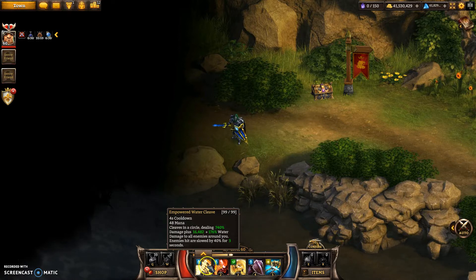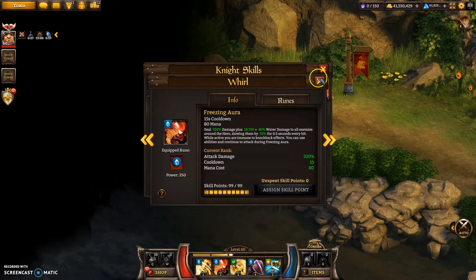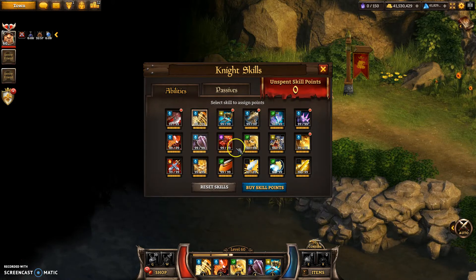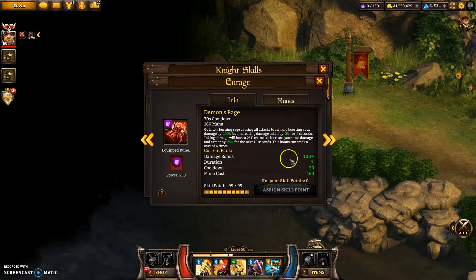For skills, I'm not using flowing blades — even though it's really strong — because it's all mobs throughout. I'm going to be using freezing aura for doing loads of damage to a group of enemies at once, and also empowered water cleave because it does a lot of water damage and you can spam it. All my skills are maxed. The important ones to have maxed are spikes and in rage. Spikes gives you the armor buff, and in rage essentially doubles your damage — you've already got a passive 20% boost, so it's a huge boost to damage output.